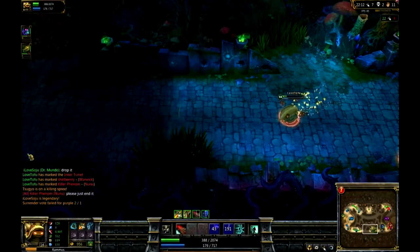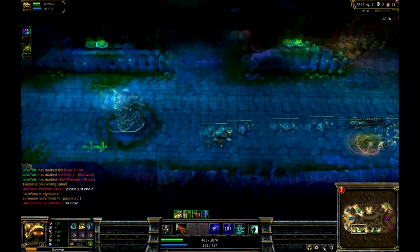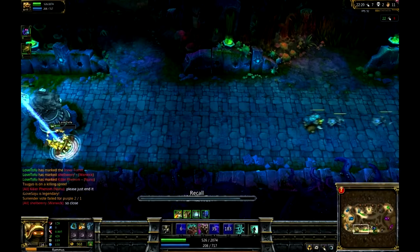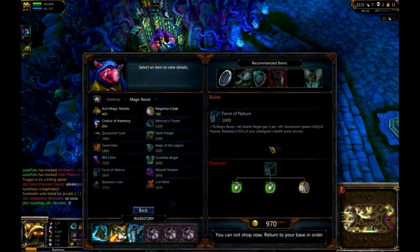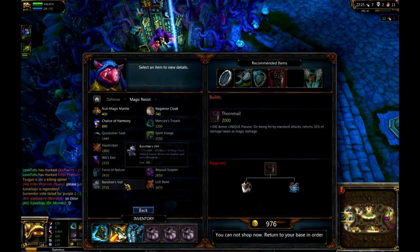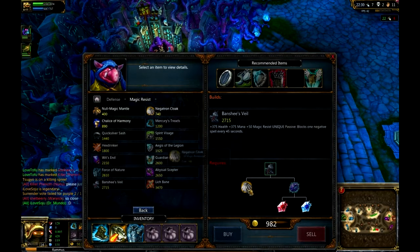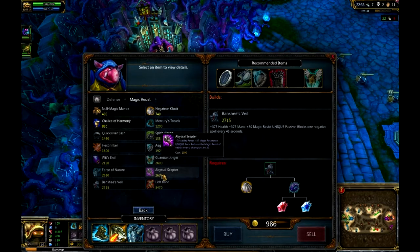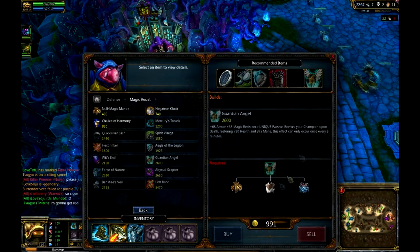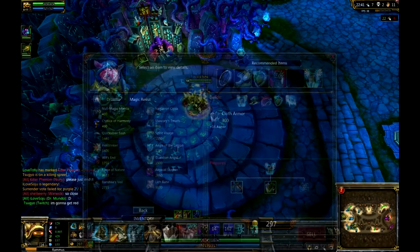You definitely need that flash to get away and also to initiate — this is why I said you guys definitely want flash. Ignite is also good, but you don't really want to get the kills with Rammus; you'd rather give your kills to your carries. That's why Rammus is a good support tank. Now, flash can't be unlocked until level 12, which is pretty bad, but just play more League of Legends — that's all you have to do.